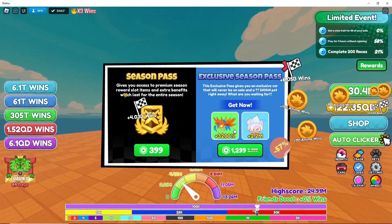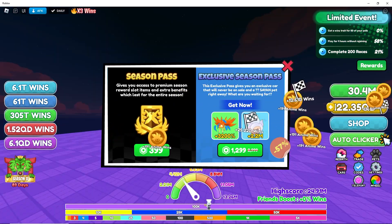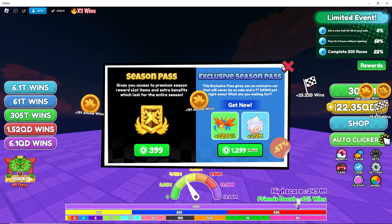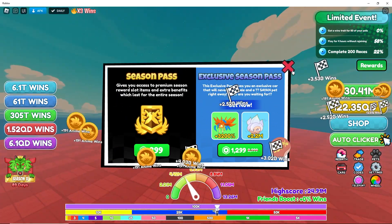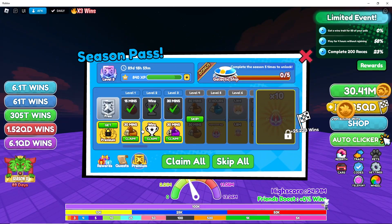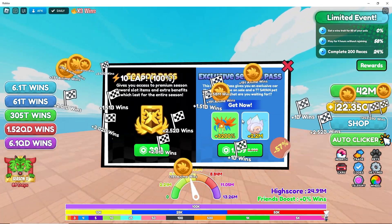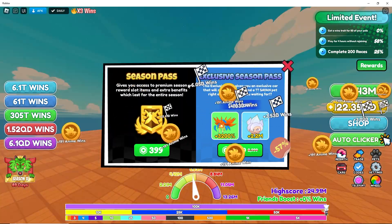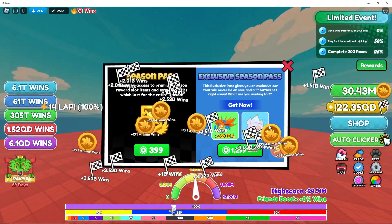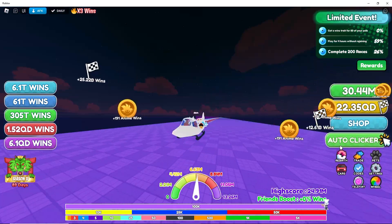If you choose to get the premium, you get a 3,200% car and a 2.2 million pet — that's a really good deal right here. This allows you to collect the premium rewards on the bottom row. If you try to click them it asks you to get the pass, so you can get the season pass or the exclusive season pass where you'll also get the car and the pet.